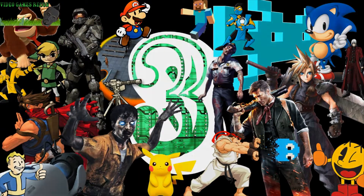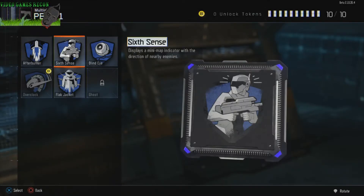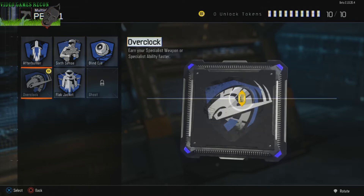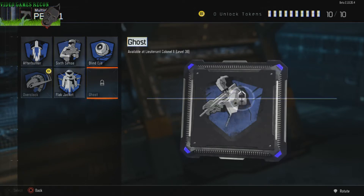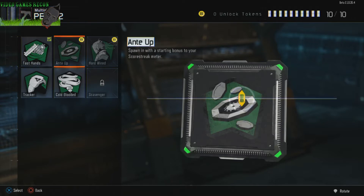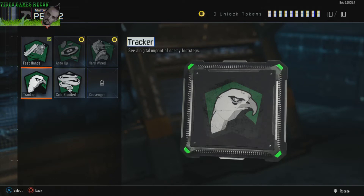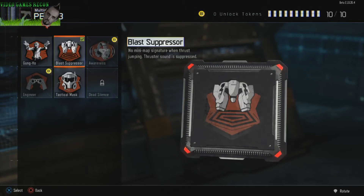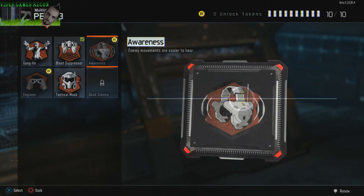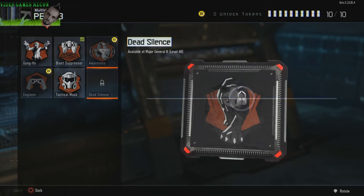Number 3: perks feel weak and uninteresting. There is only one, maybe two, entirely original perks and only one of them is in any way imaginative. For the most part they are all boring, don't make too much of an impact, and some are outright useless. The upside is there are no crutch perks that you feel you need to be competitive, but as is they feel lackluster and very diminished in terms of usefulness in your setup strategies. Perks used to be a significant part of my loadout, but in Black Ops 3 I think I'll end up concentrating mostly on attachments, which feels like a shame.